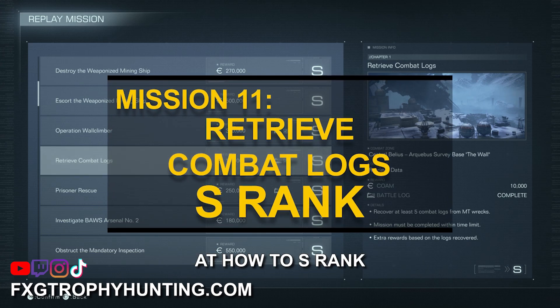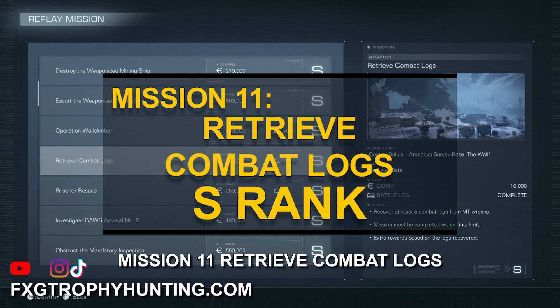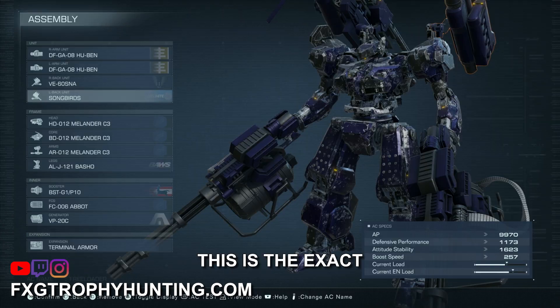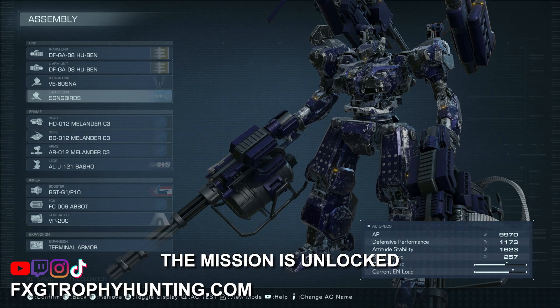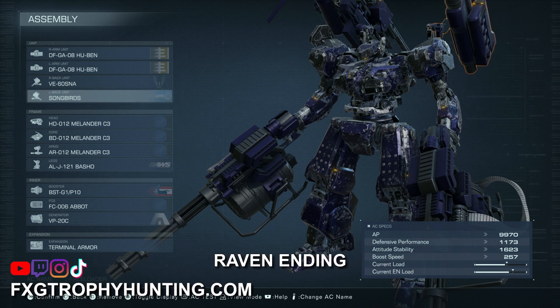FXG here. Today I'll be taking a look at how to S-rank Mission 11 Retrieve Combat Logs in Armored Core 6. This is the exact build that I used and the parts list is in the description. The mission is unlocked in playthrough 1, The Fires of Raven Ending.